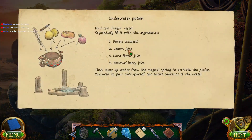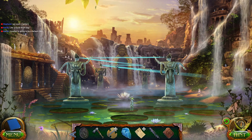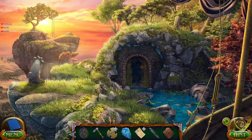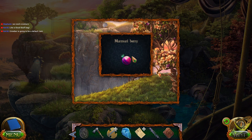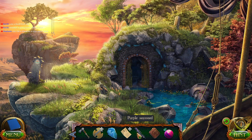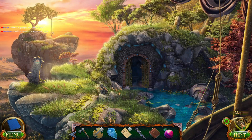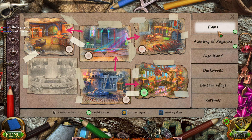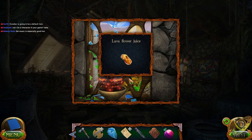Let's see here. We still need lemon juice, lava flower... Where the heck's the lemon juice? We need that. We have Murmuryberry. So it looks like I need a lemon and whatever this is — lava flower juice. It sounds familiar. I think I had to go way back for that lava thing. Wasn't that on the ledge here? Just going to go ahead and grab that again.